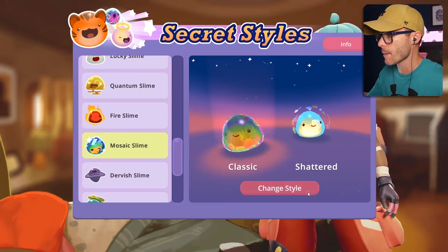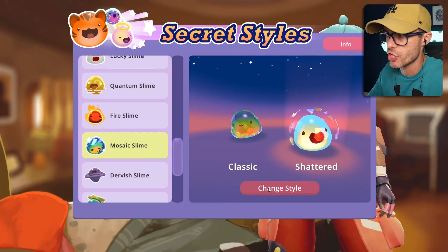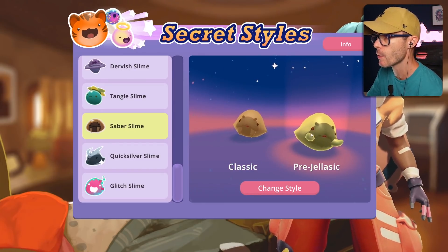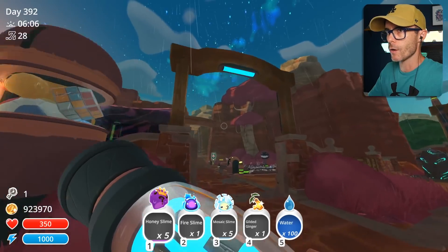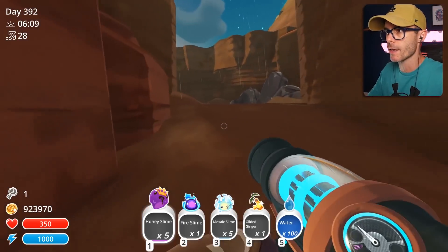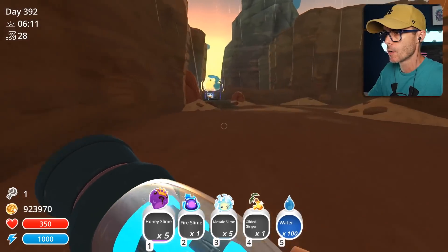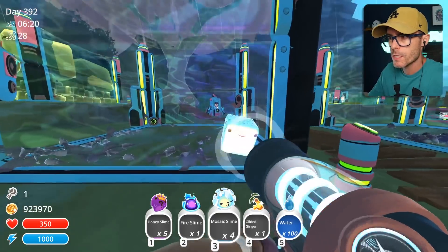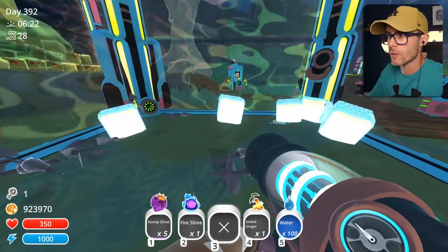Mosaic slime, I'm going to switch you over to the shattered style. Pre-Gelassic. Let's make them that weird yellowy-green colour. It's morning time and it's raining. Let's head back out to the wilds. We've got a variety of slimes going on, which is pretty cool. Let's stick the mosaic slimes in there — they look amazing, really awesome.